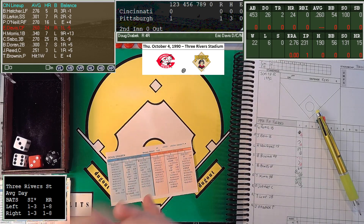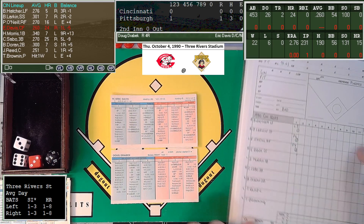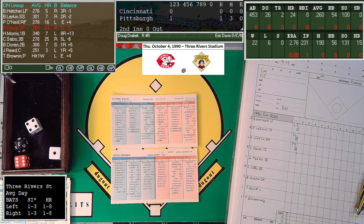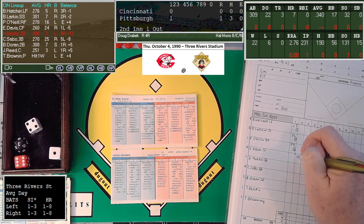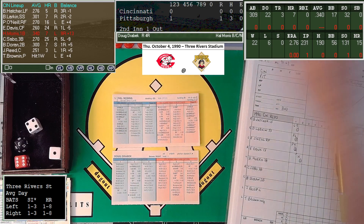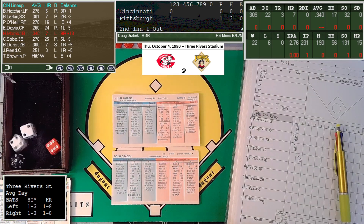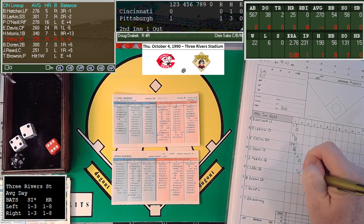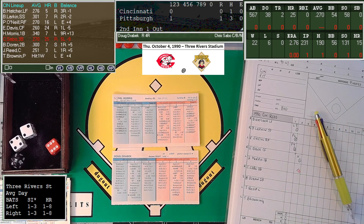Doug Drabeck will face Eric Davis here in the top of the second. Davis at .260 with 24 home runs. That's a 6-5 and he will whiff — Davis would do that a lot with 100 strikeouts in 453 at-bats, out number one. Hal Morris hit .340 in 309 at-bats, getting the start at first base today. That's a 6-6, 1-17 is a single and he got a 14 — first base hit of the game. Morris has some speed but Drabeck holds at minus-one, and Don Slott's arm is zero, so Morris will not go anywhere.